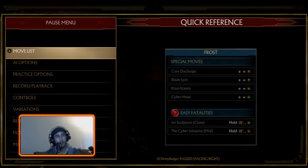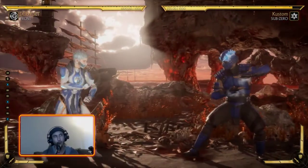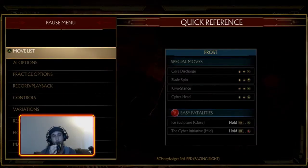Next most important move is Forward 2 — it's a high, gives you a decent knockdown. Be careful throwing it out raw in neutral because it's a high and they can uppercut you on read. But as a move for chasing someone down when they're backing up to zone, it's very good. It's also an excellent whiff punish: if they're in mid-range throwing out buttons and whiffing, Forward 2 is a very strong punish — just a button and a direction, easy to react to.